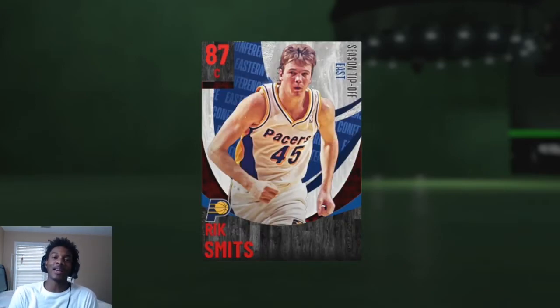If you're in need of a backup center, go with Rick Smiths — great mid-range, great defense, great rebounding, great everything. He goes for under 10k, and everybody on this list goes for under 10k. If you need a little bit more interior defense, go with him.